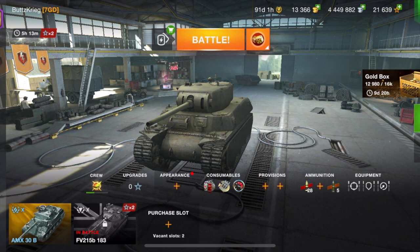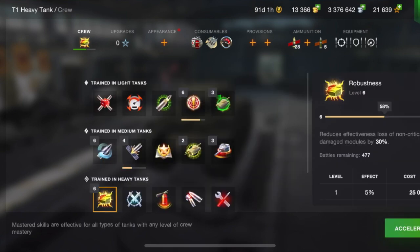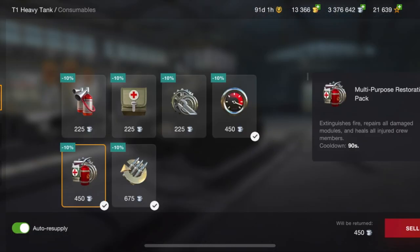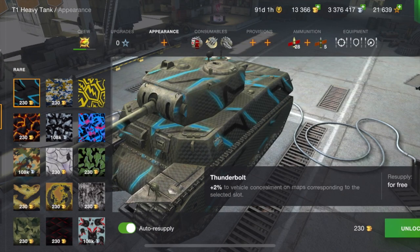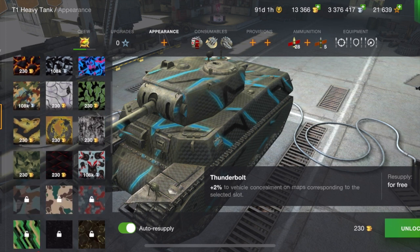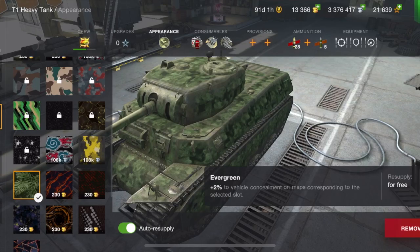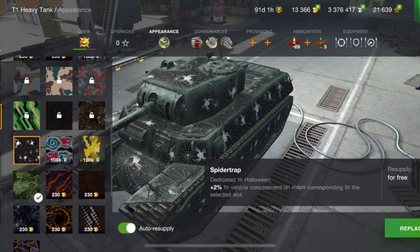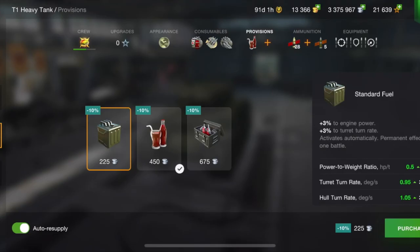I'm going to boost up some training for heavy tanks before going in. For consumables: I have the large repair kit, adrenaline, and small repair kit loaded up. I hit the small repair kit at the bottom first so I don't hit the adrenaline by accident — it's in the middle — and I hit the top repair kit last when I need it or if I go on fire.